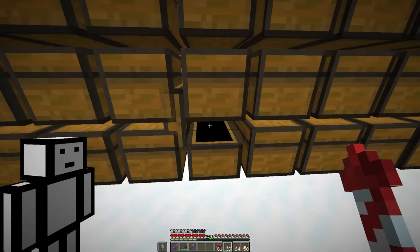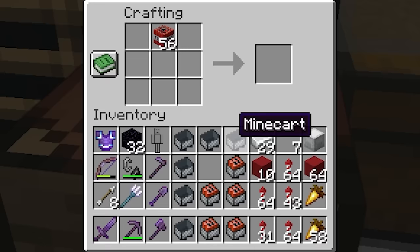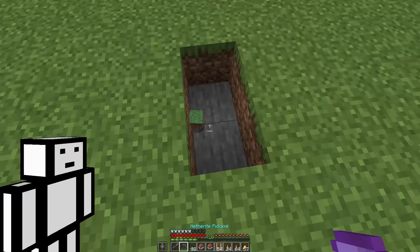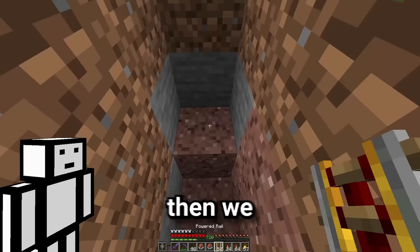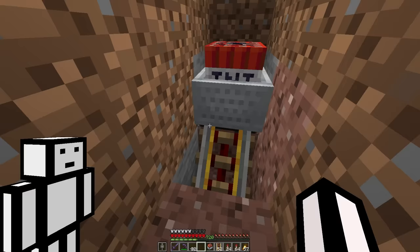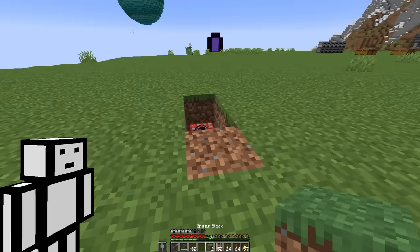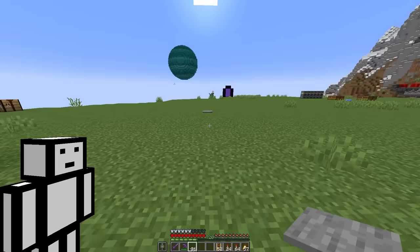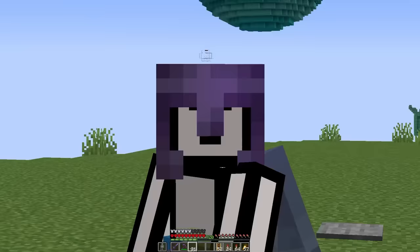We're going to need some TNT, some minecarts, and we'll combine a bunch of them together. Then we'll need some powered rails and stone pressure plates. All we do is carefully dig a hole, place powered rails, and then very carefully place TNT minecarts. We place grass over the top so it's basically invisible, and then we place a pressure plate on top. If I was to walk into this, I would lose my hardcore world, so I'll probably test it in a different world.